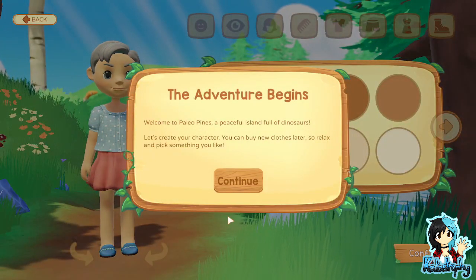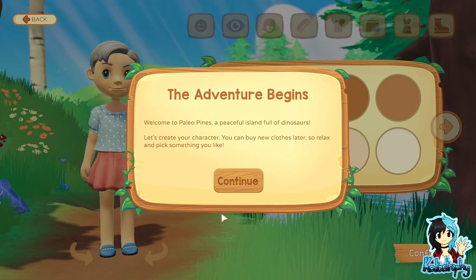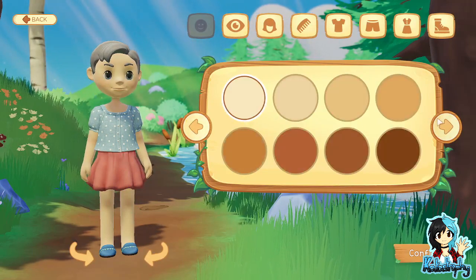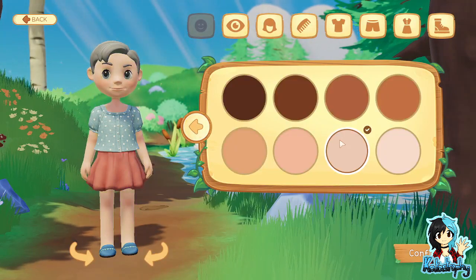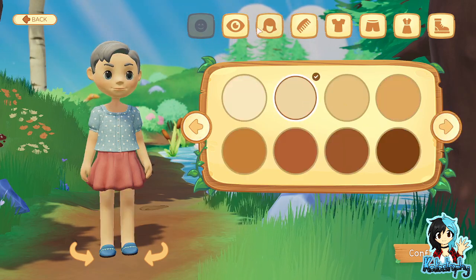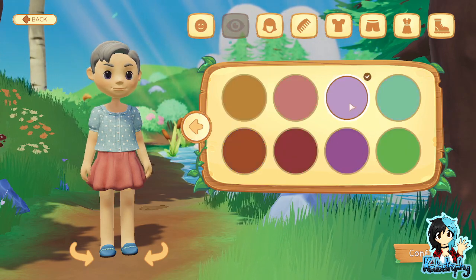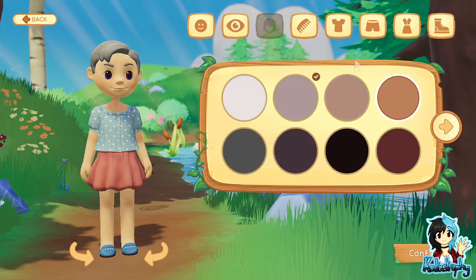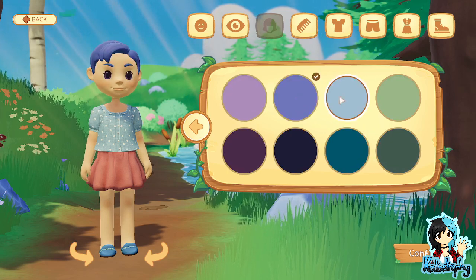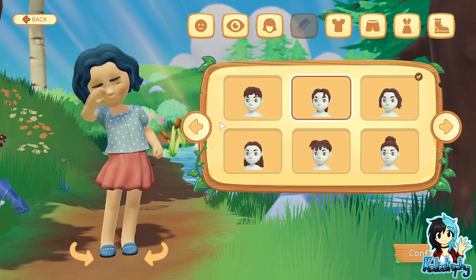The adventure begins! Welcome to Paleo Pines, a peaceful island full of dinosaurs. Let's create your character — you can buy new clothes later, so relax and pick something you like. Some games actually allow you to go different colours, like neon colours, but it doesn't seem this one will let you do it, but that's okay. Not all games need it.